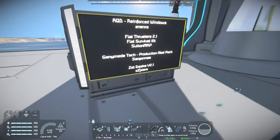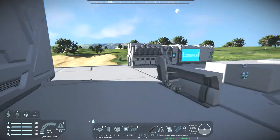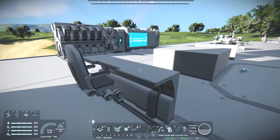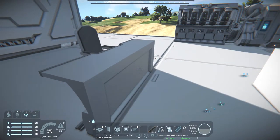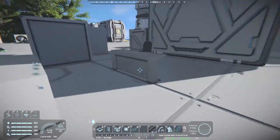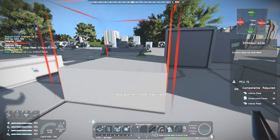Now let's move on to the Zat Desk. It's actually quite simple. We just have a desk — got some similar designs to vanilla, but a lot smoother. It's designed more to be put together with other pieces to make a bigger desk, and its name is the Desk Level Block.